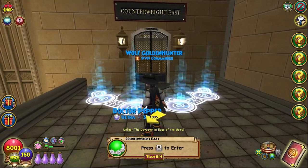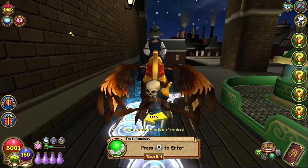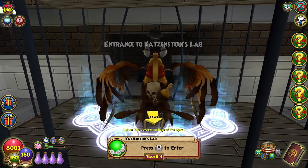Then in Marleybone, you do Counterweight East, then Counterweight West, then the Ironworks which is in Digmore Station in Marleybone, then Katzenstein's Lab.